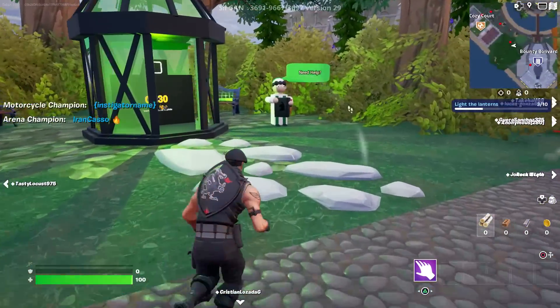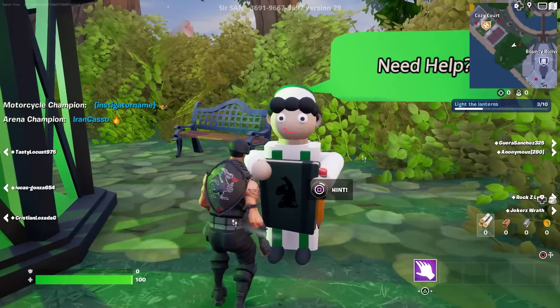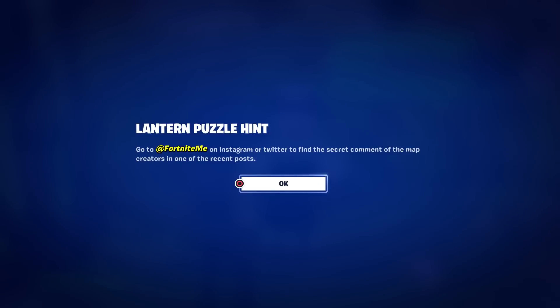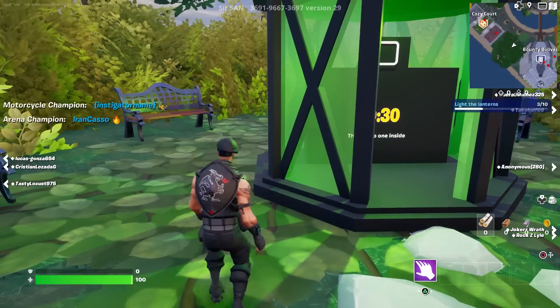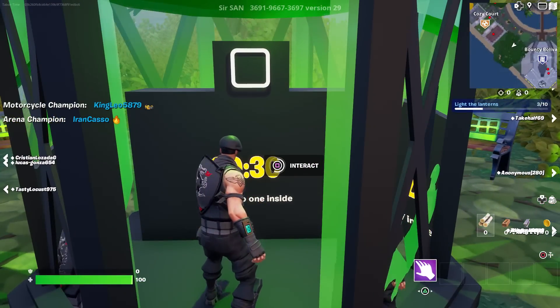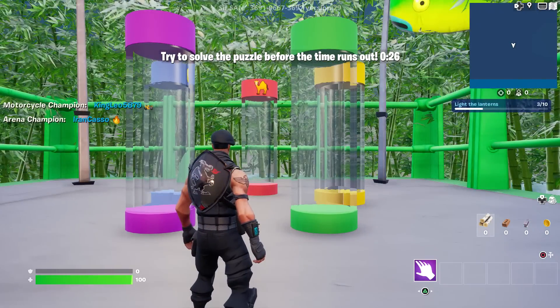There's a sign saying 'need help, there is no one inside.' A hint says go to fortnite.me on Instagram or Twitter to find the secret comment of the map. There's a puzzle here - try to solve the puzzle before the time runs out. Someone posted the solution on Twitter.